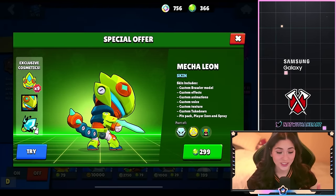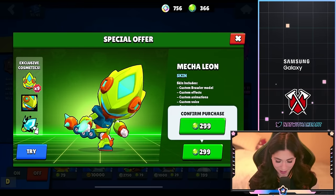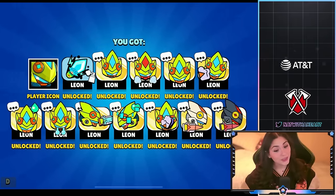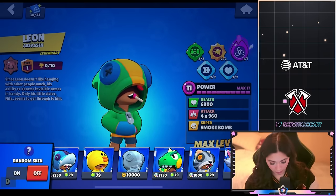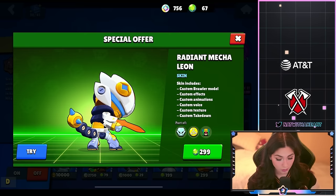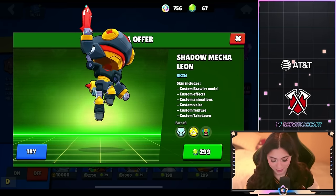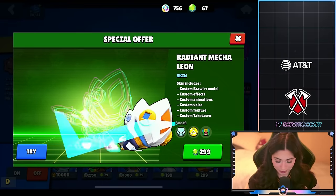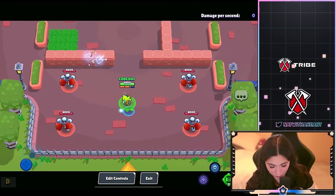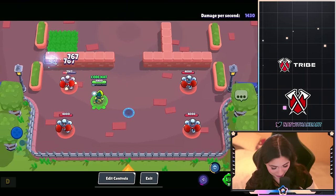Mecha Leon is gonna be another legendary skin with a pin pack, player icon, and spray. 299 gems, and it also comes with a kill animation. There are other variants — Radiant Mecha Leon and Shadow Mecha Leon — also 299 gems each. The color is really cool, I am loving these shots. Let's see this kill animation.